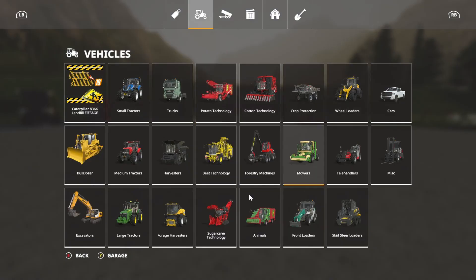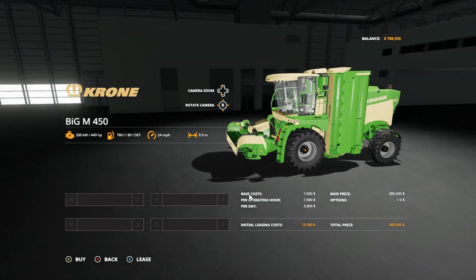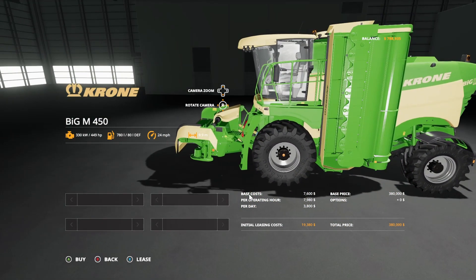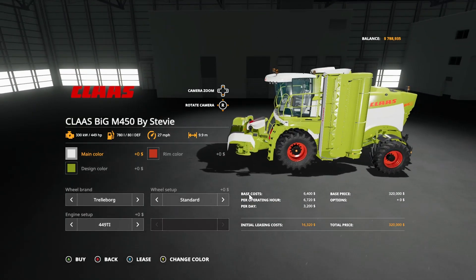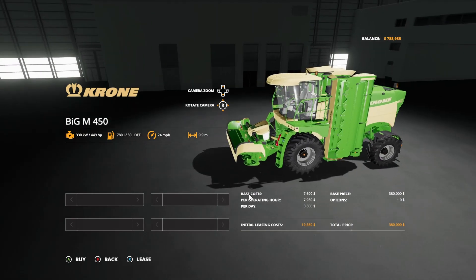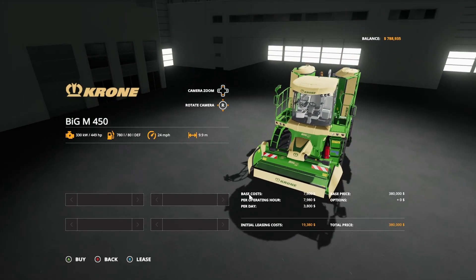I'm tired of having to windrow. I'm still going to have to windrow if we get hay. So I think I'm going to go ahead and purchase one of these — it throws it in the swath for you. The horsepower on this one is 449. They're both 24 on the speed, and I think they're both 9.9 meters.